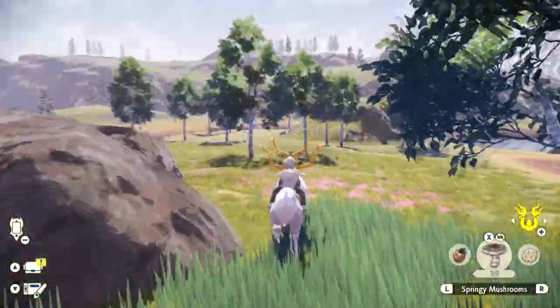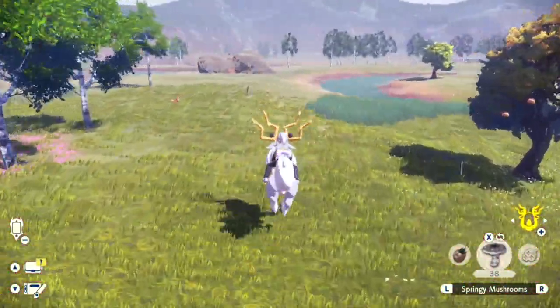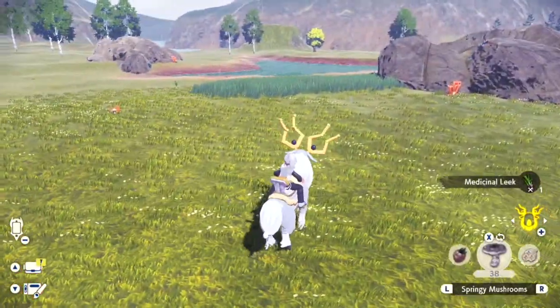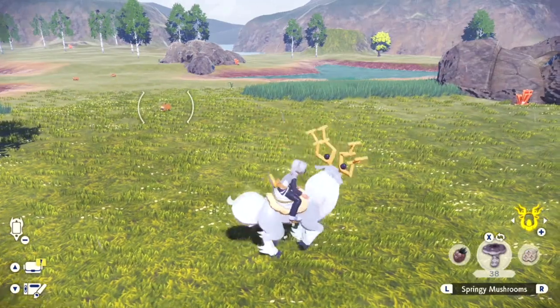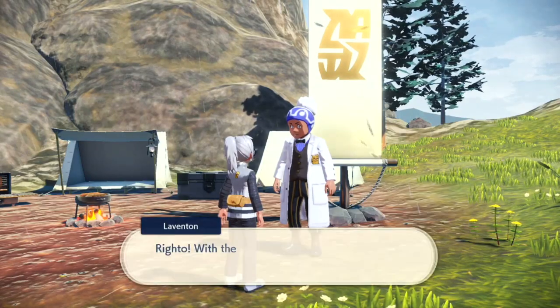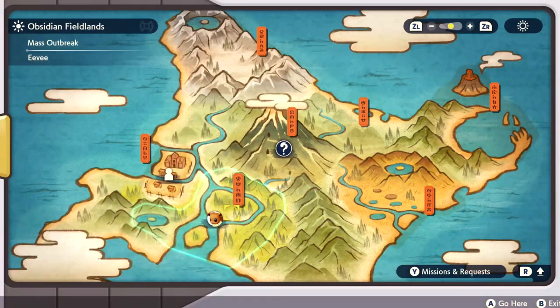Maybe some Ponyta, who cares? Then you go across over some rocks next to the flowers — there's some trees and some grass where eevees could spawn — and then one more spot where I usually see eevees, right here. Alpha eevees would also spawn here. When you've checked the spawns, make sure to reload to the village and then come back to Obsidian Fieldlands and start again. Another great thing about this route is that every time you go back to the village, there's a chance an eevee outbreak will spawn.